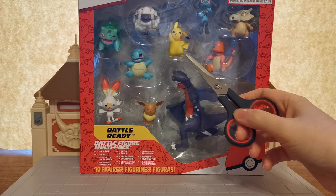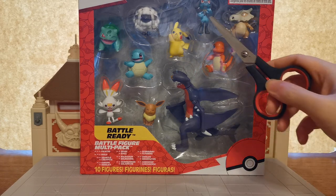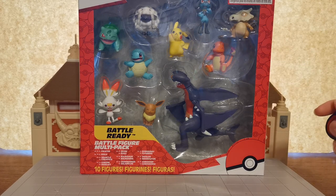Of course you've always got the mascot Pikachu in there. We have Wooloo who is a lovely little fan favourite. We have Riolu who of course evolves into Lucario. Lucario is very, very highly up there. And we have a Cubone which is a lovely little creature who evolves into a Marowak.